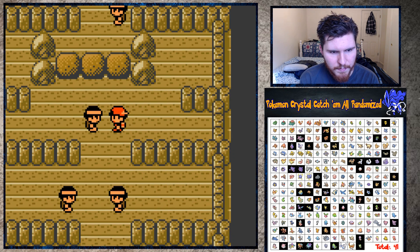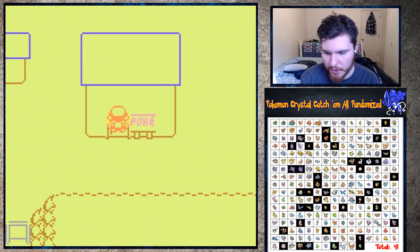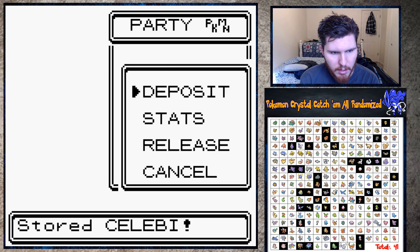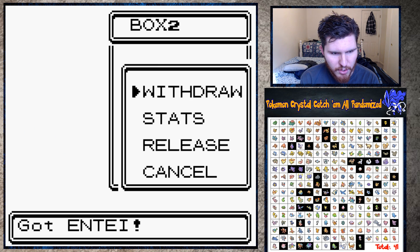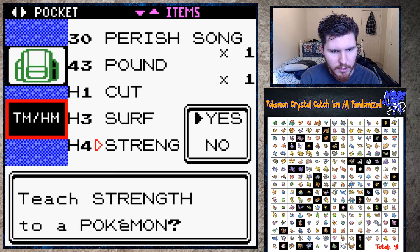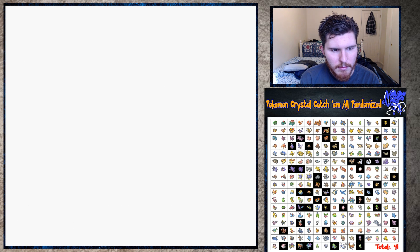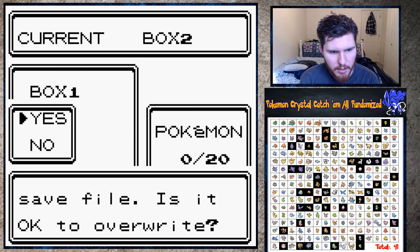Back to the Pokemon Center - that was terrible, why can nothing learn Strength? Imagine if literally nothing in my PC could learn Strength. I'm gonna change boxes while I'm doing this. Deposit Celebi - it doesn't have anything. Withdraw Entei - Entei should be able to learn Strength, right? Surely. I'm gonna check if it can learn Strength first. Okay - Encore, Fire Blast, Substitute, Flame Wheel. I'll get rid of Encore and teach Strength. All right - switch boxes, 17 Pokemon. Tactical box switch!